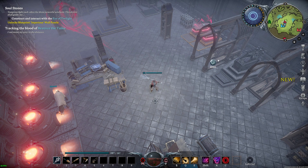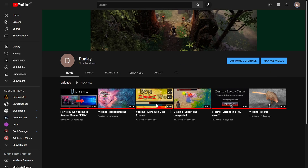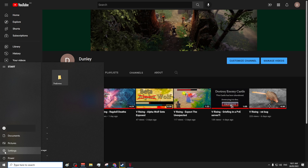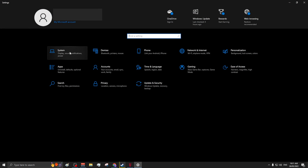Hey guys, this is how you lock your mouse cursor to the screen you are playing vRising on. Firstly, press your Windows key, select Settings, click on System.